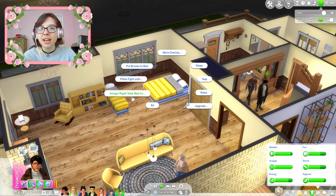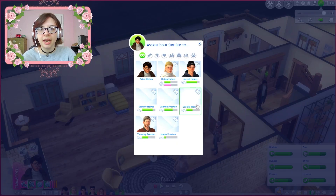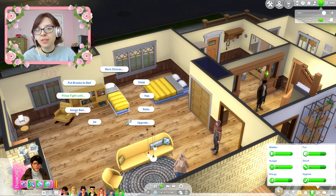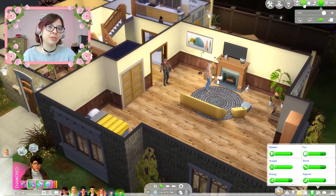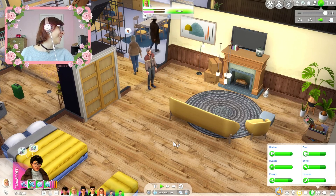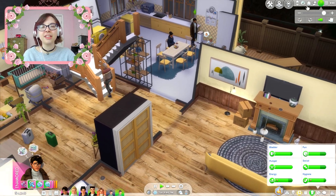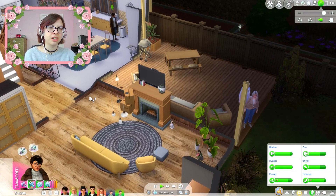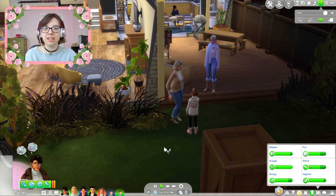Anyway, I guess we will assign this one to Tim and Daphne, and then this one will be Isaiah's bed. Sorry, you guys just dropped in unannounced — I don't have any accommodations for you. Isaiah could share with one of the boys, but they're not particularly close, so I don't know if the game would allow them to share a bed.